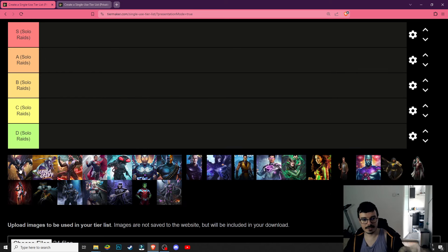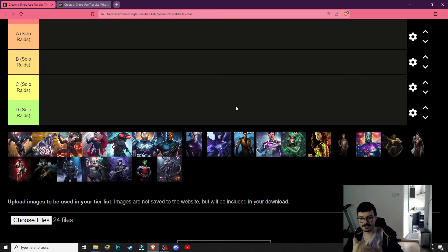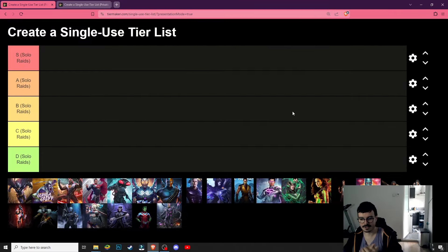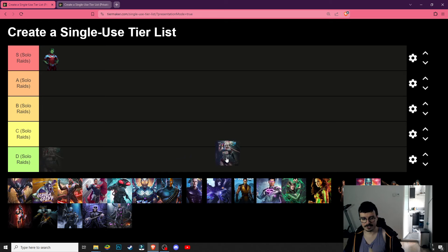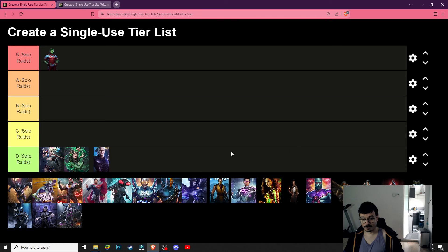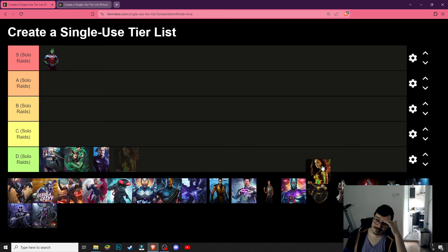First up for Soul Raids, let's put some benchmarks to help orient ourselves in terms of how we pick characters. Beast Boy is a character that can easily do two billion damage, so he's obviously gonna be S tier. Then we get characters that don't have anything to do with this game mode and are kind of bad in general — Enchantress, Harley, Orm. Wonder Woman is decent in League Invasions but she's not made for Soul Raids.